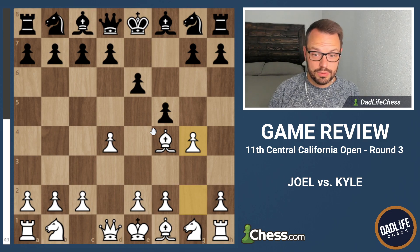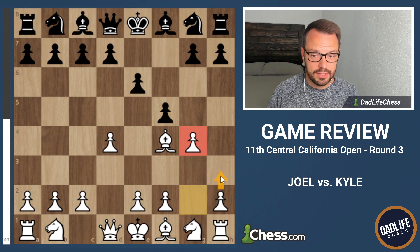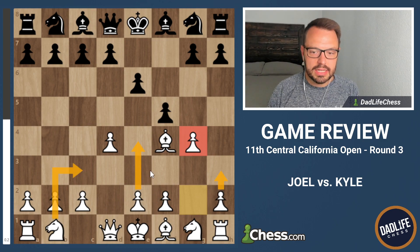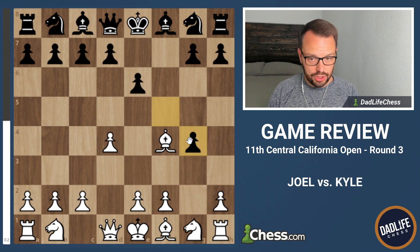The idea is you're just giving up a pawn, and sometimes you'll give up a second pawn just to get this early domination in the center and quick development - kind of like any gambit line. So my opponent took the pawn.